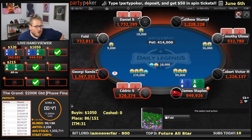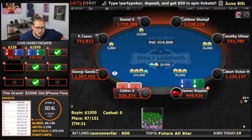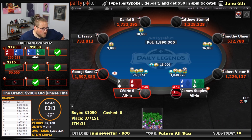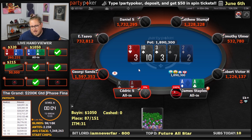Wow, look at this. Holy smokes. Raise from Timothy. We three-bet aces this time, not slow playing. We get a four-bet from Cedric, and I guess I'm all-in.